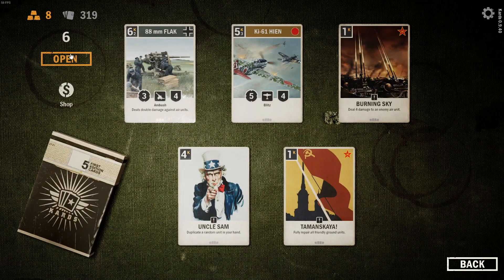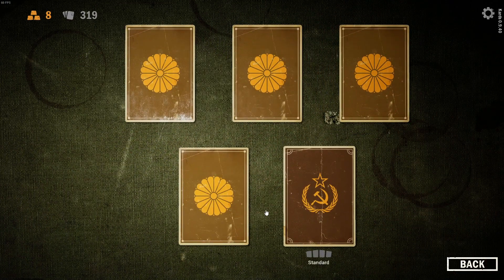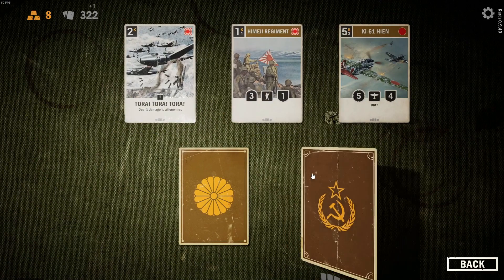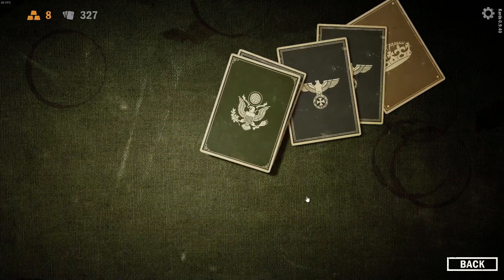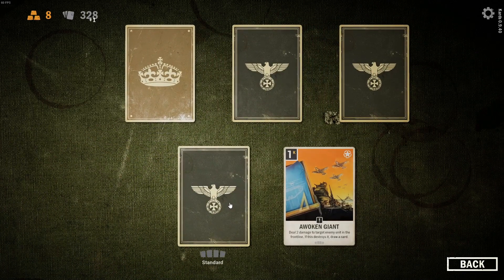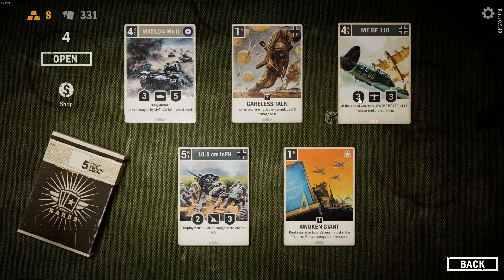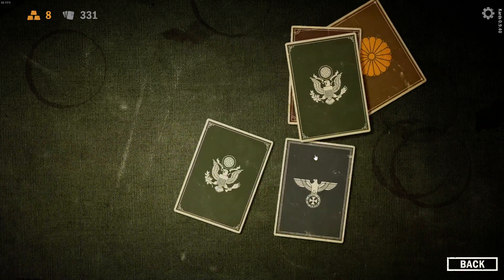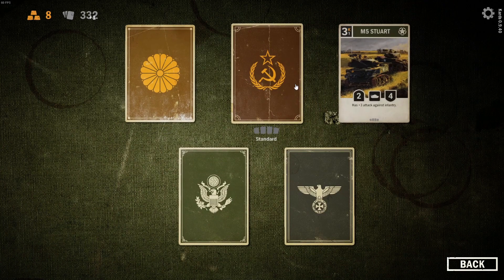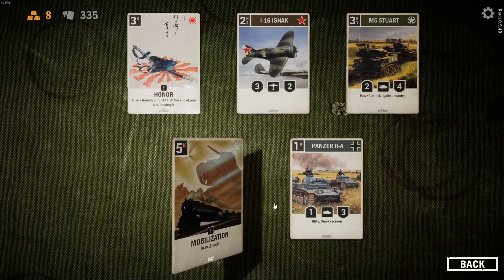Oof — I love this, Flak Cannon 88, very powerful. Uncle Sam — I'm still thinking of some sort of deck I want to build for that card. Nice artwork. I do like the feel of this game, the theme, the artwork — the cards are just right on my alley. This is the card game I've been looking for a great deal of my life. Loving the World War 2 theme, history, setting, and just being able to play this in card game form. I enjoy tabletop card games and board games in real life as well.